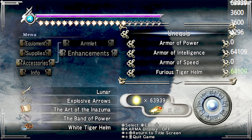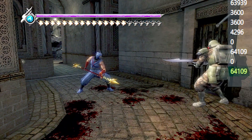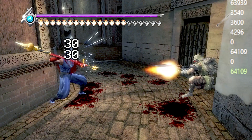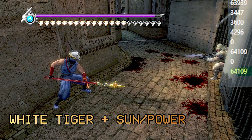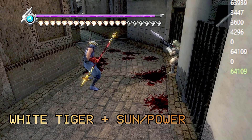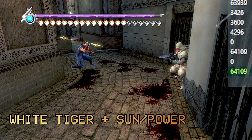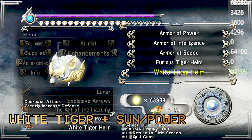My current health value is 3,600. I'm going to allow myself to get shot — one bullet does 30 damage. I let that happen a few more times: down 90, got shot three times. Now I put the White Tiger Helm back on. Now I am at 3,447. I get shot once, and remember the baseline of 30 HP? Now it's been reduced to 21.